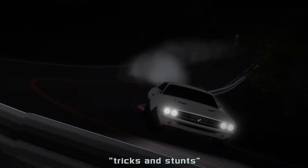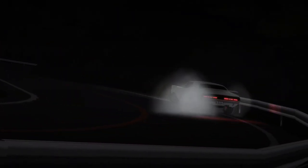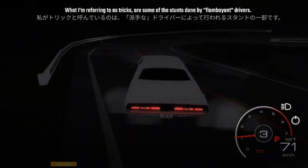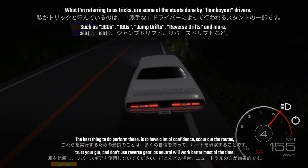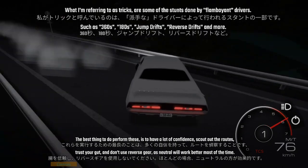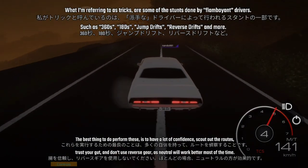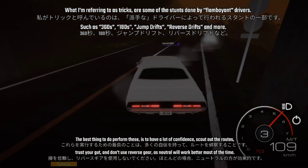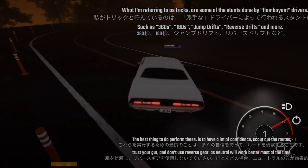Chapter 5: Tricks and Stunts. What I'm referring to as tricks are some of the stunts done by flamboyant drivers, such as 360s, 180s, jump tricks, reverse tricks, and more. The best thing to do to perform these is to have a lot of confidence, scout out the route, trust your gut, and don't use reverse gear. As usual, practice works best most of the time.